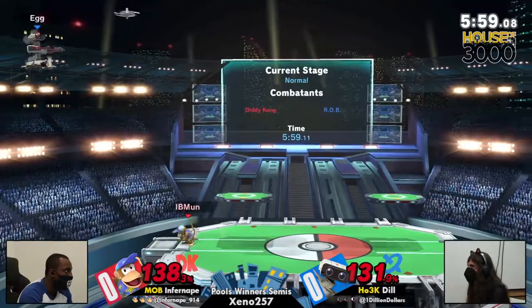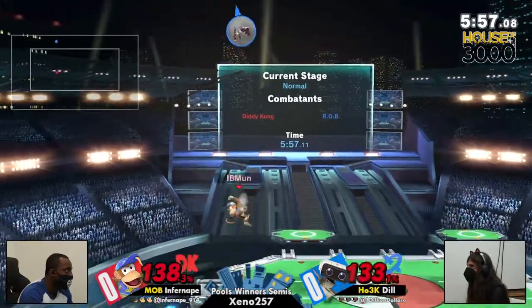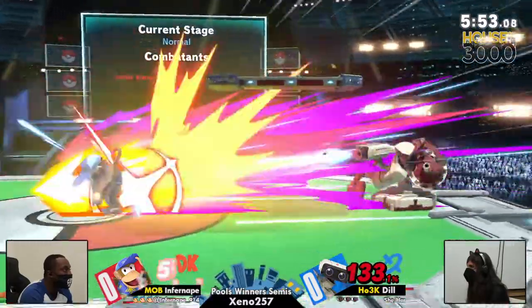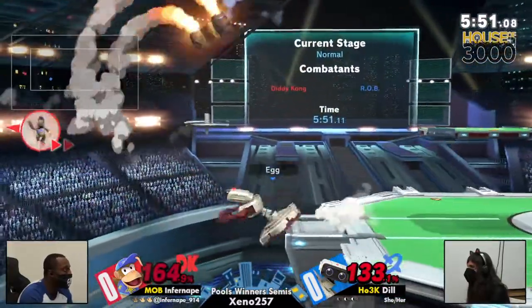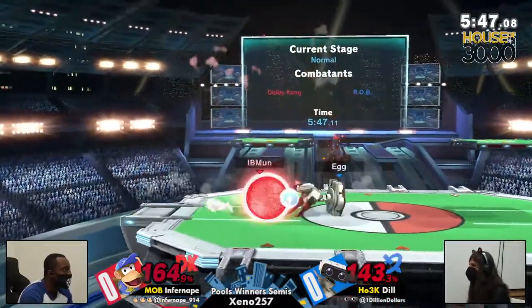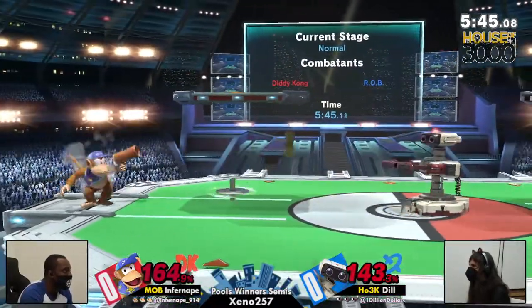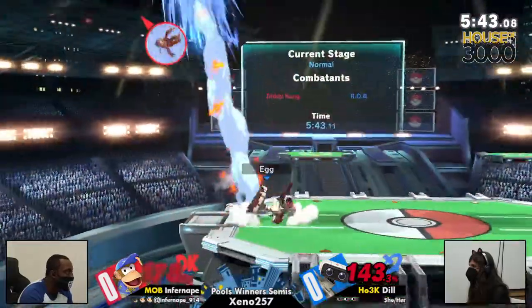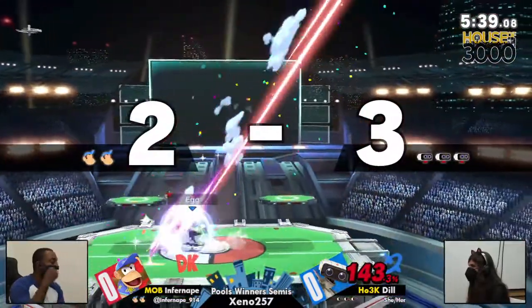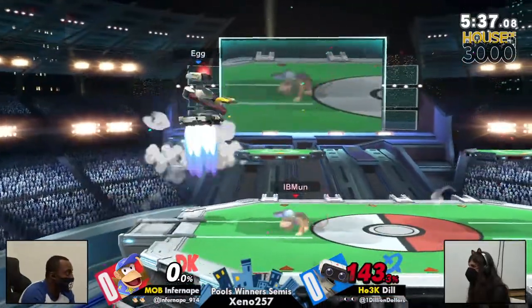Crashing into Dill, but spacing too far so he couldn't get any punish. Trying to get the down tilt, chasing Dill to the right-hand side of the stage. His first stock will be a big momentum shift. Still had his jump, so even though Infernape's getting pushed off stage, he's saving his jump — which is very smart, keeping him alive right now. Getting swatted by that up there.